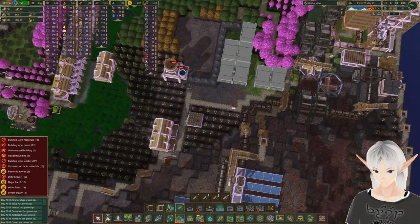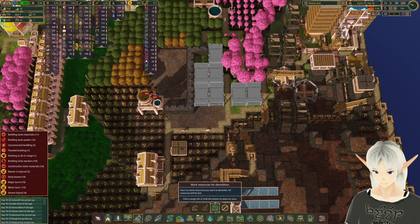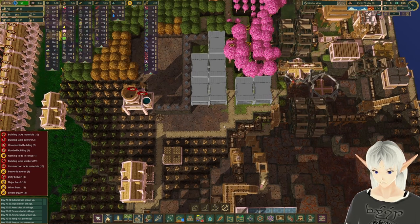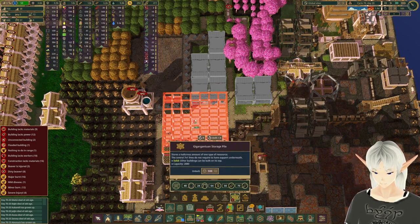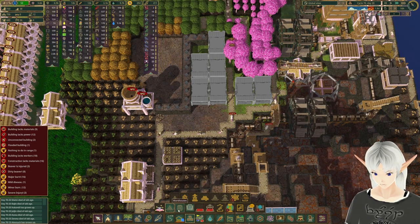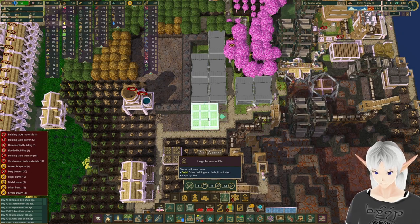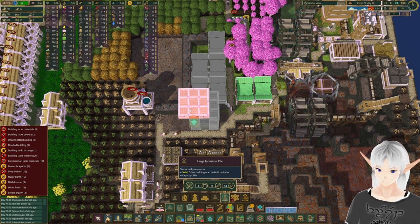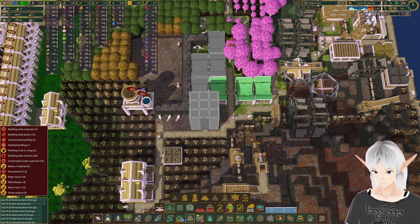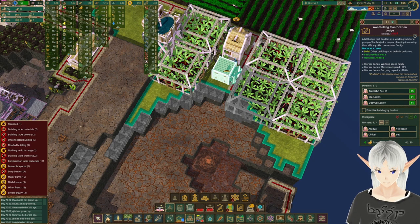Then we'll move all of those out of downtown. I'm gonna have to take down these two trees. Let's get some storage here - I don't think I need the gargantuan storage, let's just go with large. We'll put a bunch of them here just for trees, because eventually a lot of the lumber is going to come from here. We'll do trees and axles here. I'm noticing we're only getting so many bananas - I think that's because this lodge is filling up.